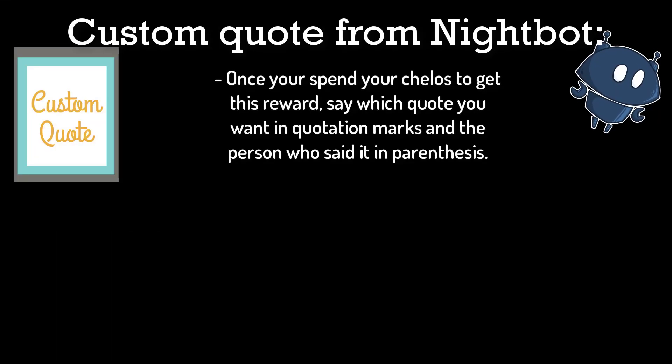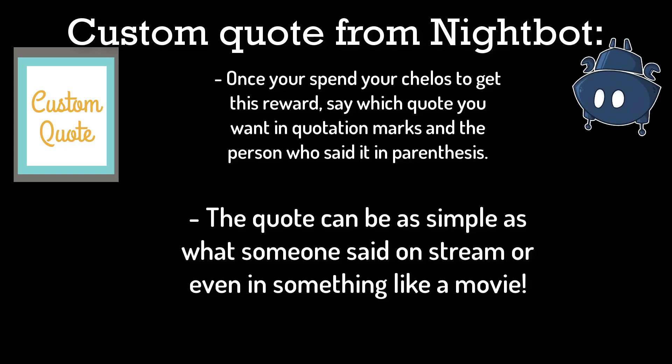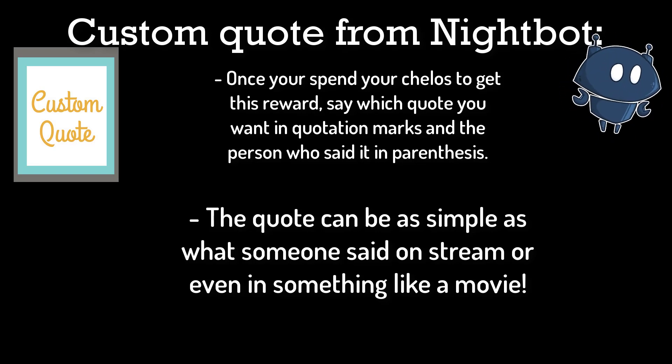Another 500 cello reward is adding a custom quote to Nightbot. After spending your cellos, you'll tell me or a moderator to add your quote in quotation marks, with the source in parentheses. The quote can be from anything — a person, a movie, or anything you like. So for 500 cellos, you can add a custom quote to Nightbot.